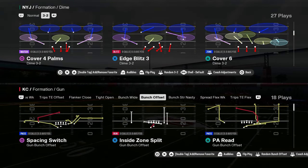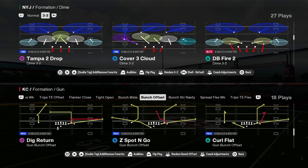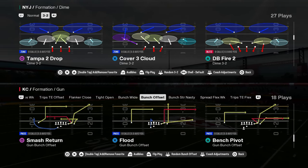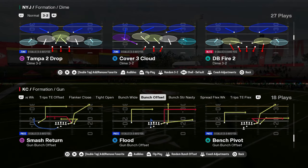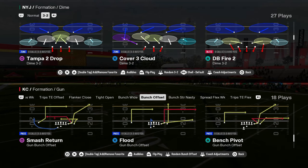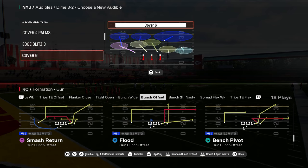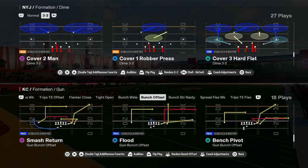A lot of people don't know what I'm about to show you out of Bunch Offset. This is in the Colts playbook, and the play is going to be Flood. If you want to get my entire Colts offensive e-book, the link is in the description below to join our school community at school.com slash Cody Ballard, where you'll get access to all of my offensive and defensive e-books for both Madden and College Football 25.